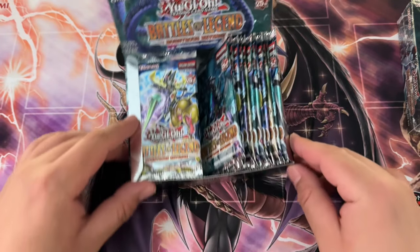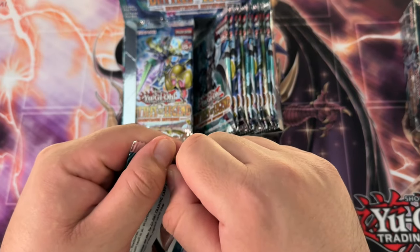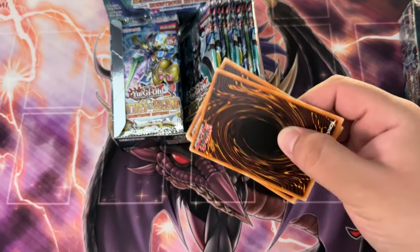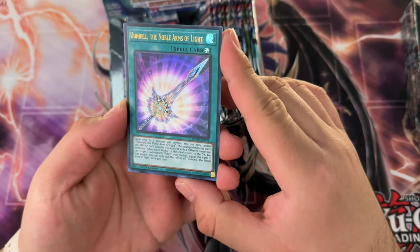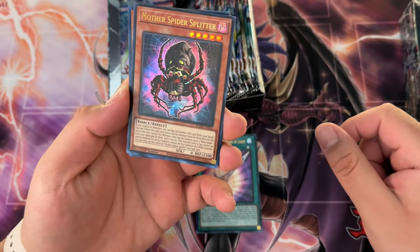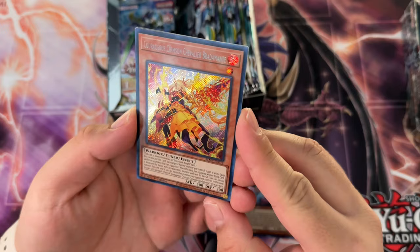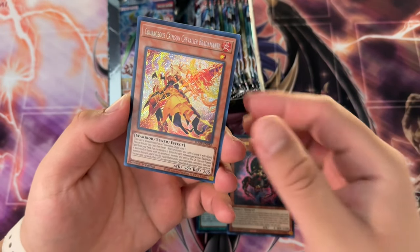I think every single pack has five cards and then one secret rare per pack, and the rest are all rares. Let's see what we can do. We got Dunal, Noble Arms of Light, Mother Spider Splitter, and we're starting with a Courageous Crimson Chevalier Baratamonte — really long name but actually a pretty decent card.